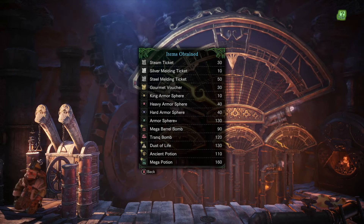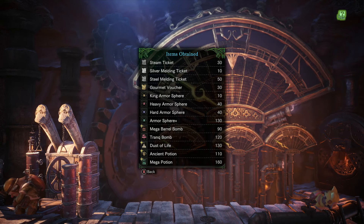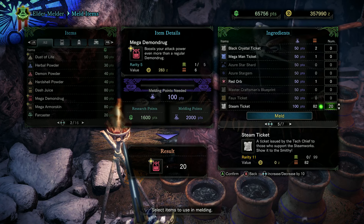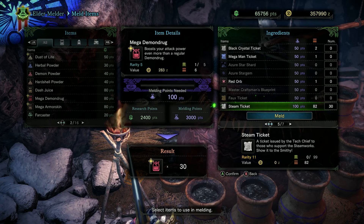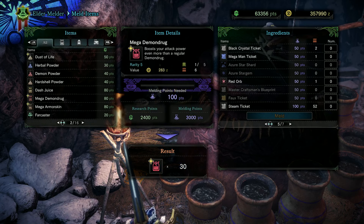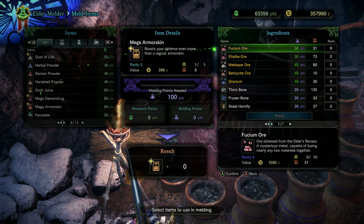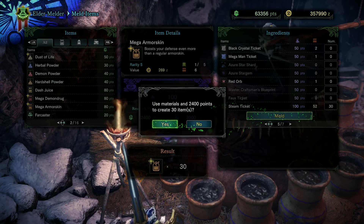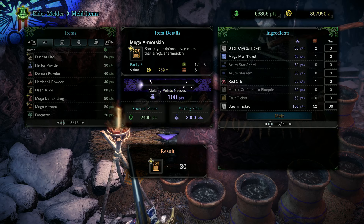We ain't done — that's not all. I bet you noticed you got a lot of tickets, some of which you may kind of ignore. You won't be for long. You know what a pain in the ass making mega armor skin and demon drug is? Because you have to go out of your way to specifically farm for nourishing extract. Not anymore. All those steam tickets you're not using because you've already got the clockwork gear? Those go one for one for a mega demon drug or armor skin.